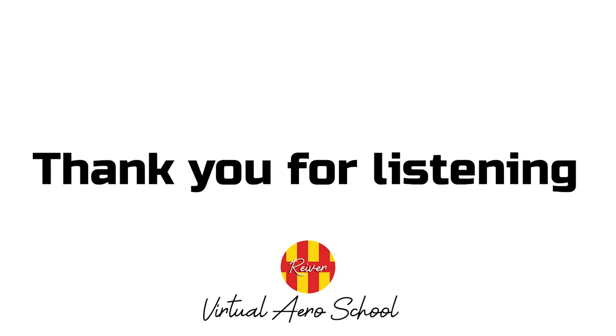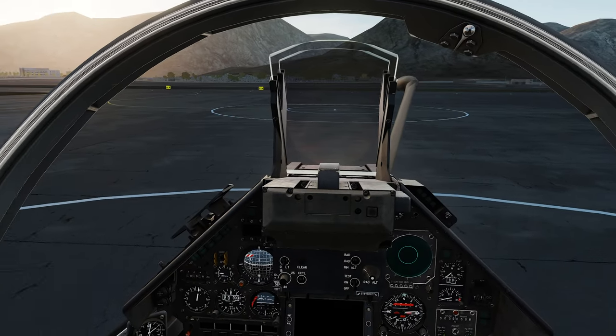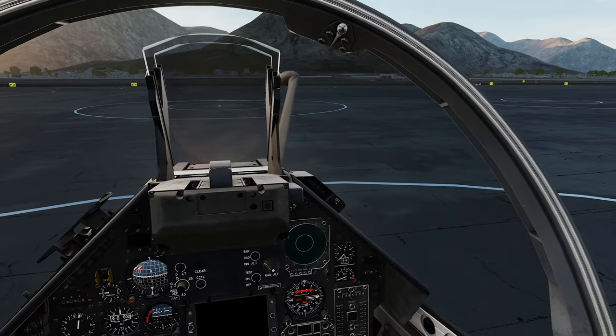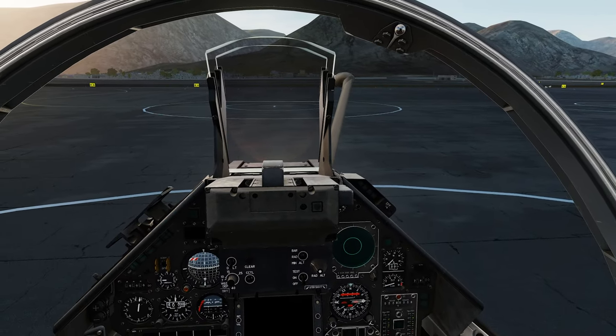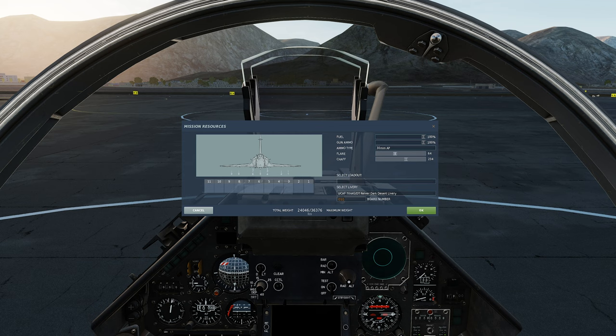Now let's see how strafing and SNEB rockets are employed in our beloved Mirage 2000C. As we saw in our air-to-air gunnery tutorial, we need to do some preparation on the ground before firing up the engine. For the guns, we can select regular 30mm armor piercing or armor piercing tracer rounds, and I would recommend you take the full 125 rounds in each DEFA cannon. Today we are going to take the full symmetrical complement of rocket pods on hardpoint stations 1, 2, 8 and 9.